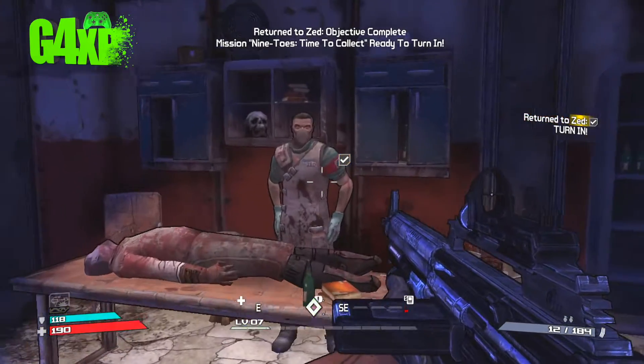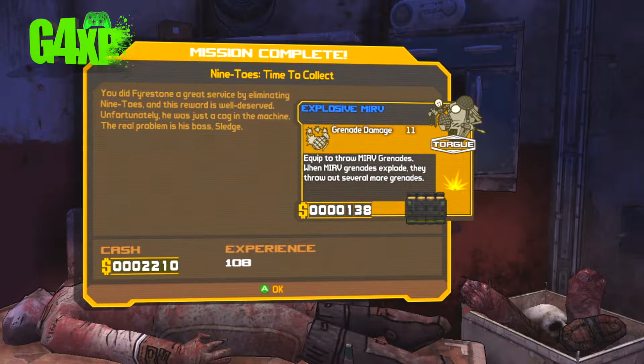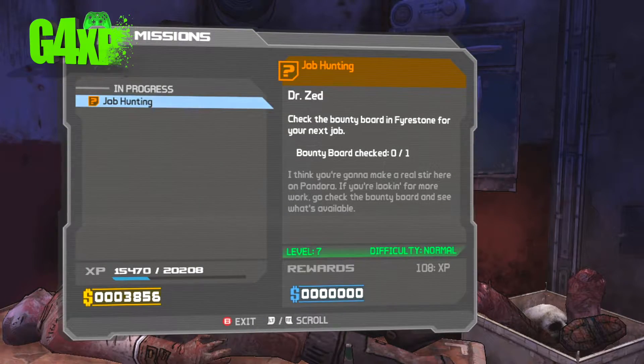Let's go and talk to Zed and see what he's going to say. Zed says: 'Well, I'll be damned, you killed Nine Toes. I should give you a drink to celebrate sometime. Might want to check out the bounty board and see if anyone else has a job for you.'